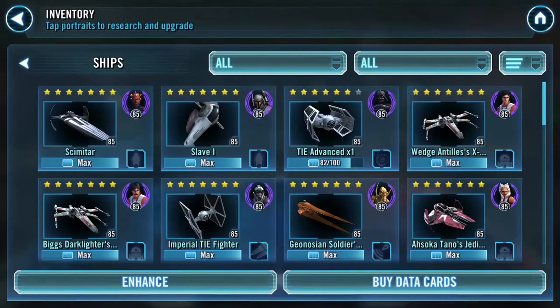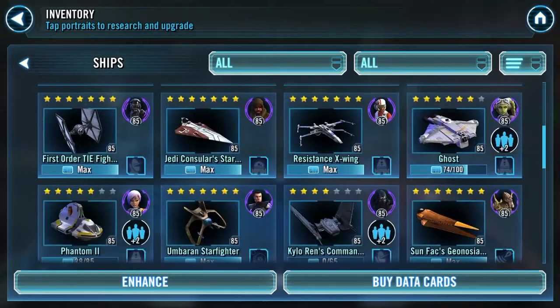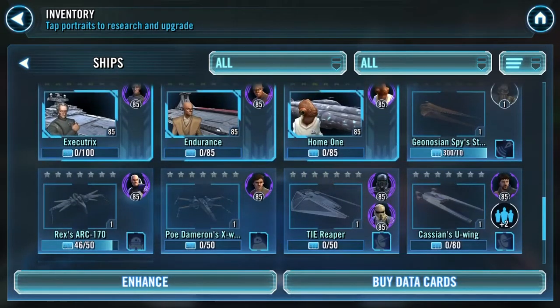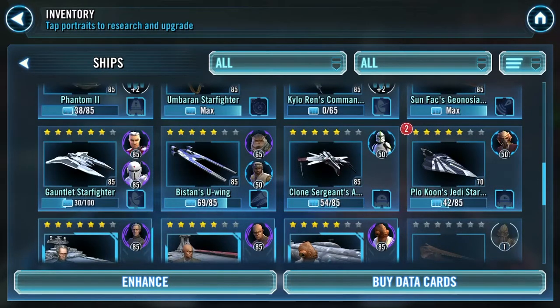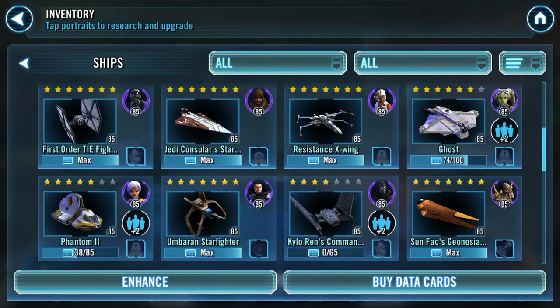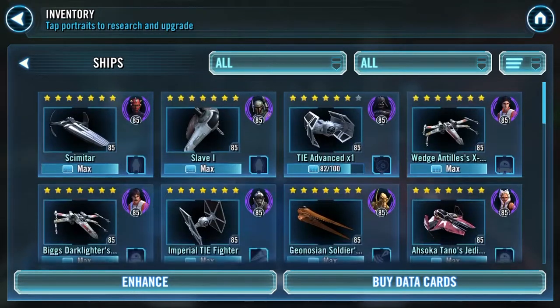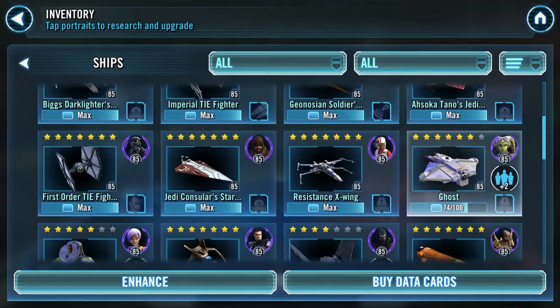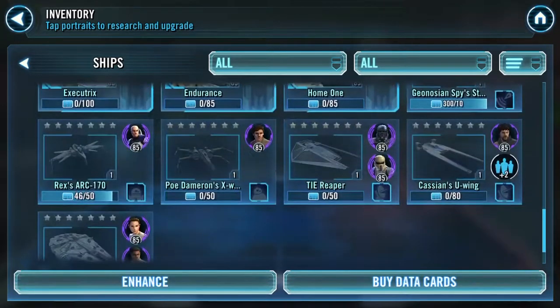My ships — I'll show you my ships. I've almost got them all up to level 85. I'm working on Plo Koon right now. I don't have Rex, Poe, Tie Reaper, Cassian, Clone Sergeant, or Plo Koon up to 7 stars. I'm working on the Gauntlet, Phantom, and Ghost right now, buying them in the ship store whenever I see them. I've almost got my Tie Advanced close to 7 star — I did get him at 4 star in the tournaments way back when. I run the Tarkin lead in my fleet arena, and possibly I'll start recording some more fleet arenas.